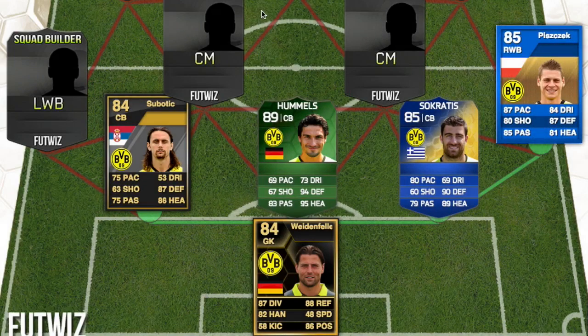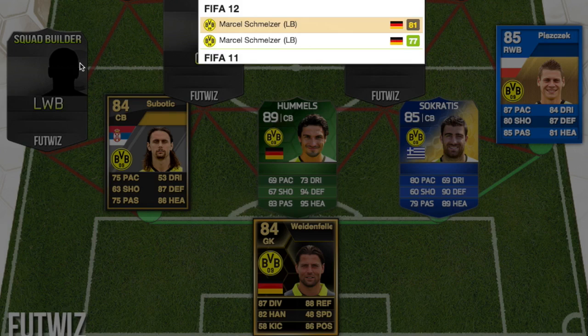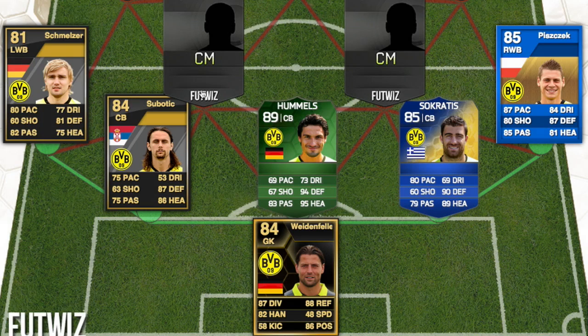Lukasz Piszczek, Team of the Season, 85 rated, right back. And at left back we put Schmeltzer. Schmeltzer had an 81 card in FIFA 12.